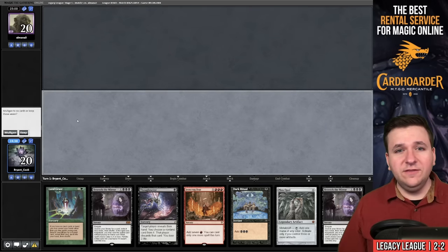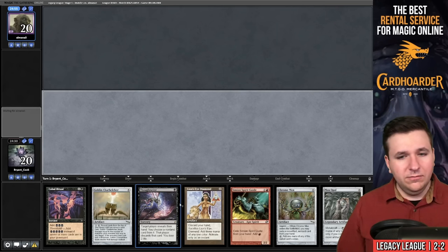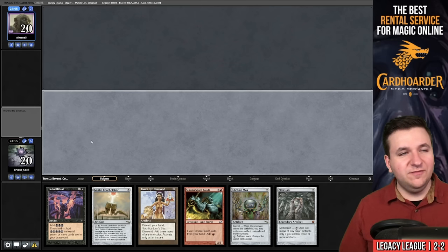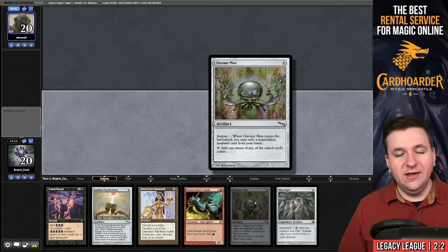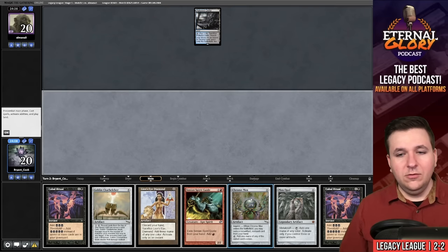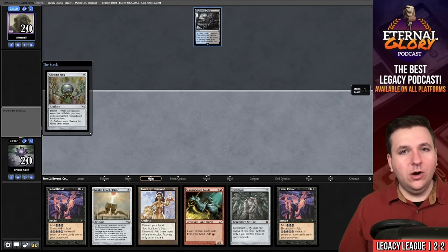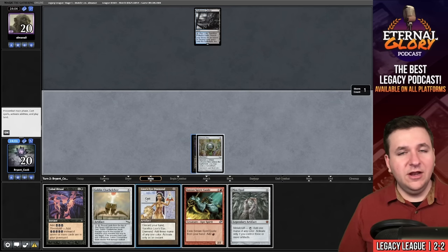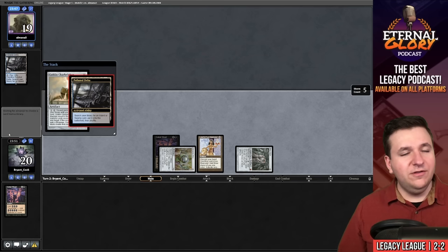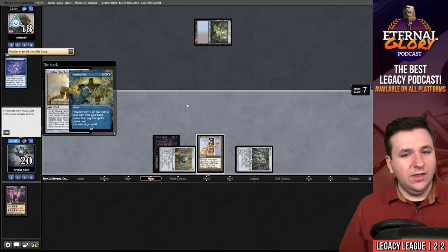The fifth and final round — let's try to finish with a positive record. We have Land Grant but we're one mana short and pass the turn. Drawing Polluted Delta — that gets the job done. We play Chrome Mox imprinting Cabal Ritual, Lion's Eye Diamond, Mox Opal, cast Cabal Ritual, Goblin Charbelcher. Opponent fetches Underground Sea and Brainstorms in response. Belcher resolves but they Force of Will exiling a Ponder. Tundra — is this Cephalid Breakfast? Looks like it. We are a Beseech the Mirror away from greatness and have 11 hits that win the game.